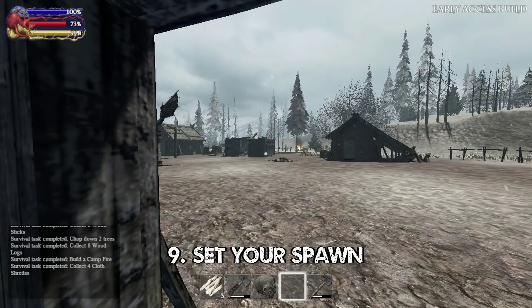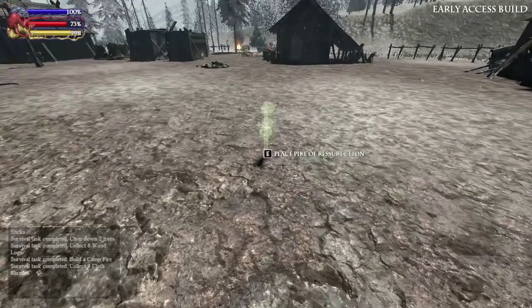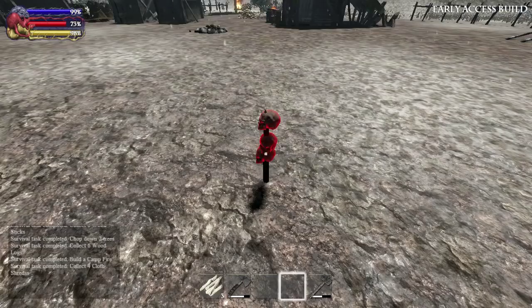Tip 9: Build a new spawn point in the village. Kill three skeletons, or perhaps a few more, to get human skulls, then build the Pole of Resurrection. Every time you die, you'll reappear in the village and won't need to panic so much about survival.